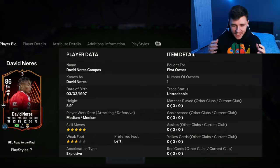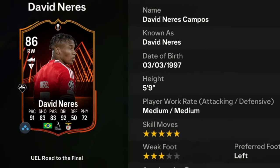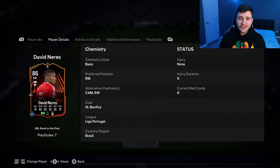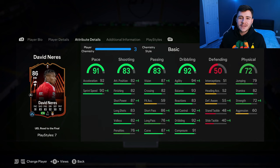In today's video, we go ahead and check out one of the objective cards during the road to the final promo — it's none other than David Neres. Neres is an 86-rated card with medium-medium work rates, left footer, 5-star skill moves, and 3-star weak foot. He has versatility as he can play right mid, center attacking mid, and right wing positions. Neres did have the finisher evolution, and now we have a road to the final card, so it's going to be very interesting to compare the two.